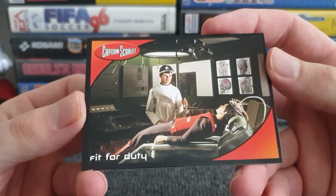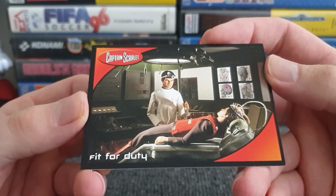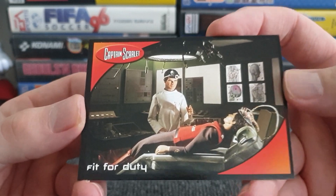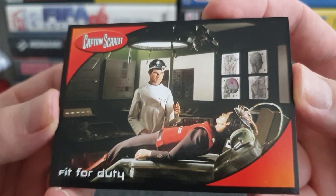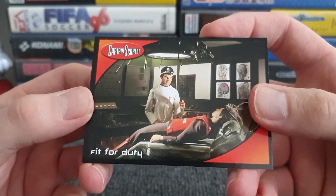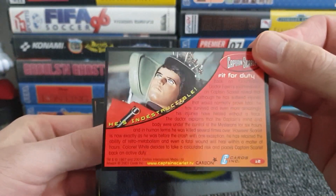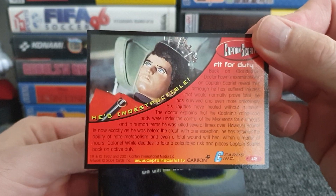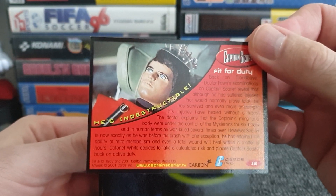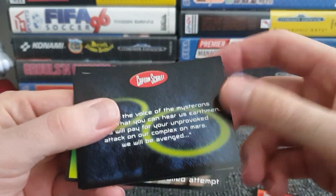Looks like Captain Scarlet has gone to the dentist! That's a bit of an odd one — 'Fit for Duty.' So clearly having a medical. And we've got some images of his skull in the background. Why is the top of it red? Jesus Christ, that can't be healthy. Captain Scarlet with a little bit of dental work potentially going on. That's a wide stare — he is indestructible allegedly. Just as well, because your head's strapped down and he's about to drill the hell out of your mouth by the looks of it.